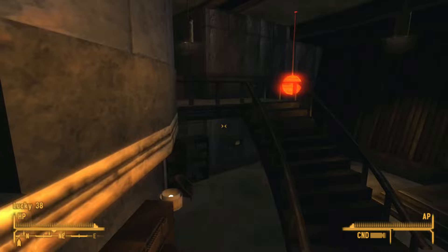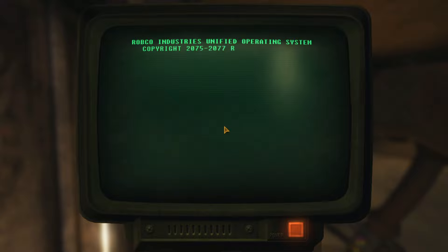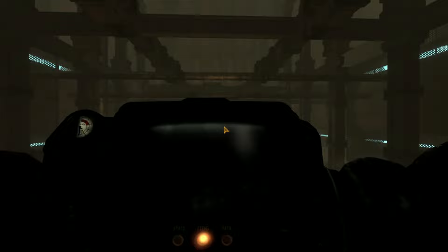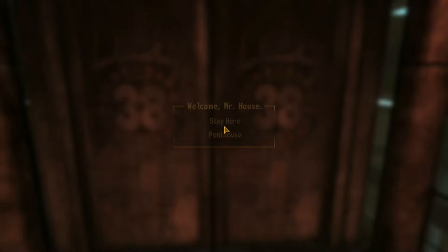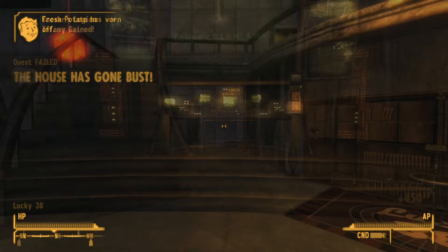With the Platinum Chip in hand, we can pay Mr. House a visit. Thanks to the Platinum Chip, we bypass the hard science check that would normally be on the terminal here. We slip in the Platinum Chip and slip behind the curtains to meet — well, whatever he is. Mr. House is a super old and malnourished human, although he could certainly fill the role for a Tales from the Crypt Keeper audition. We have a Chinese Remnant who survived the pre-war taking out a major American figurehead who is also from the pre-war. We don't do anything in-character in this series — everything is purely mechanical, but the context is still kind of fun to think about.